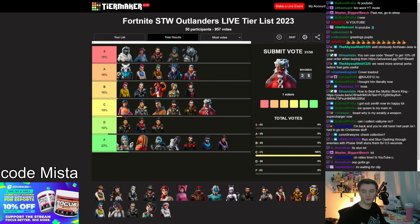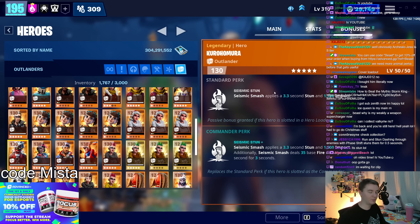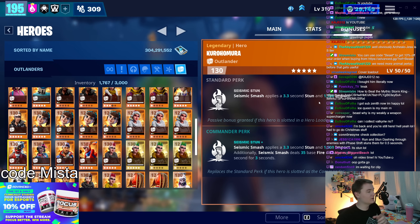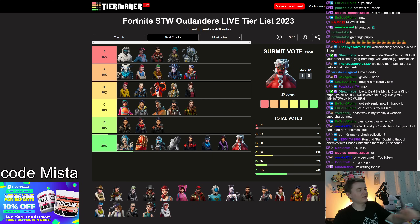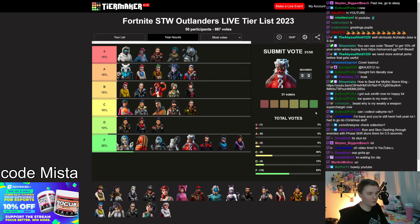Hakuna Matata hero — he's like Ice Queen but worse. He stuns enemies and increases impact, which launches them away from your Seismic Smash — that's bad if you're trying to hit them twice with Ragnarok. He's counter-synergistic to Ragnarok. I'll give him C tier if you're just trying to stun them, but Ice Queen does his job better. Weirdly bad hero.